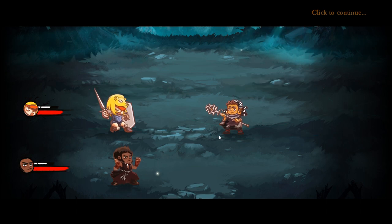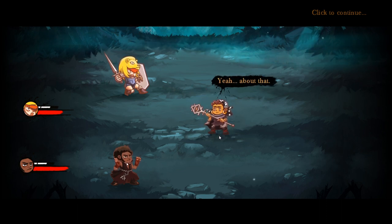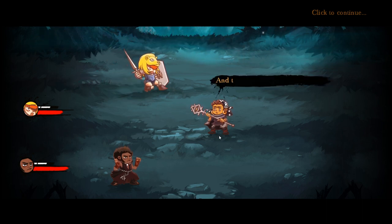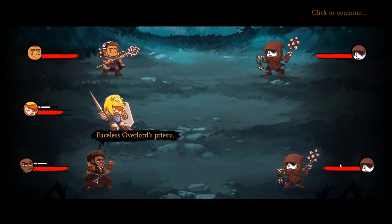I was worried about you. Ziv, save the banter for later. You need to get out of this place. About that — Mournfall blocked the road already. Oh, we'll just break through. That's why I hang out with you.